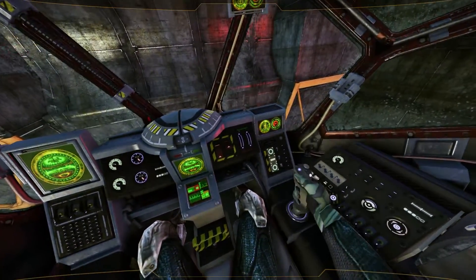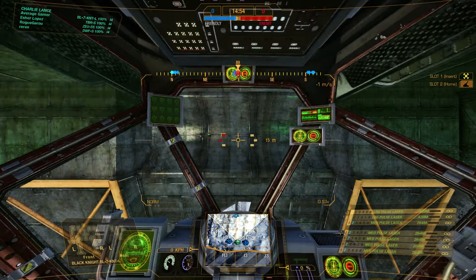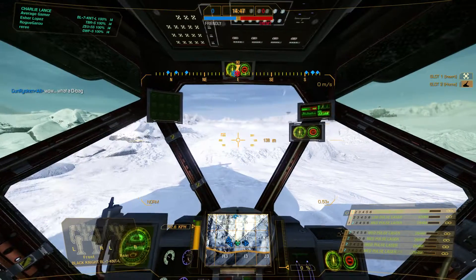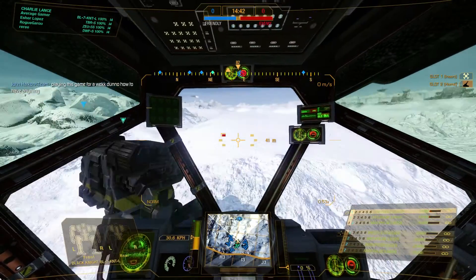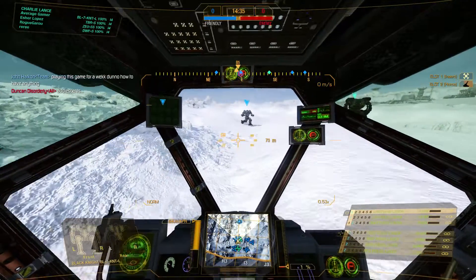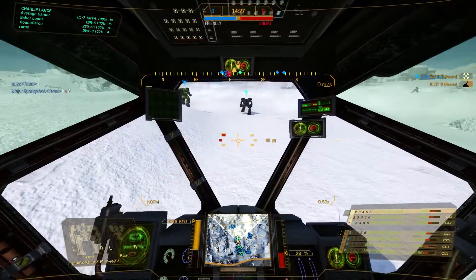First we're going to fire off our large pulse and see what the heat is on this map, then fire off our medium pulse, and then fire both off. Large pulse puts us to 9%, medium pulse to 16%, and both together is plus 35%. Okay, good to know.